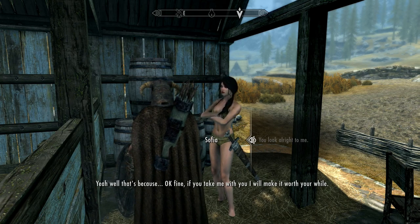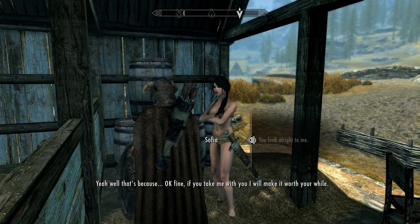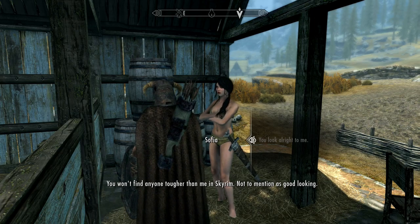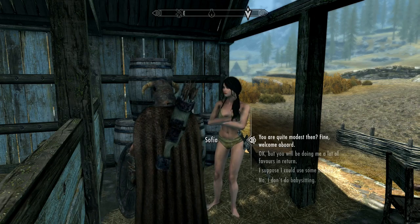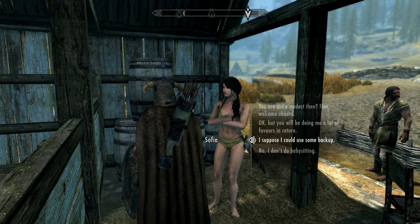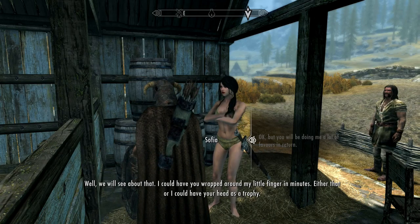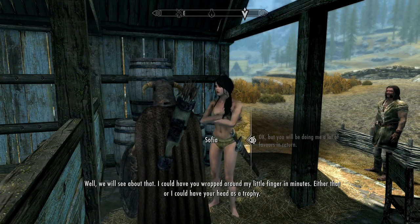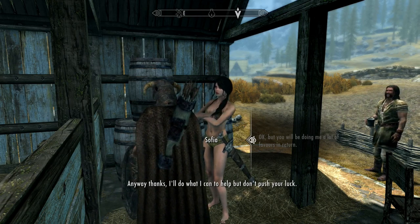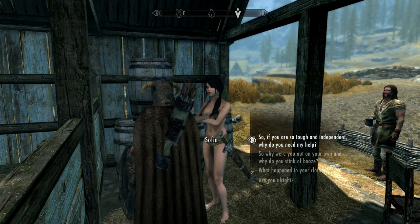She continues: 'If you take me with you, you won't find anyone tougher than me in Skyrim. Not to mention as good looking.' I respond: 'You are quite modest — welcome aboard.' She says: 'You will be doing a lot of favors in return. I could have you wrapped around my little finger in minutes. Either that, or I could have your head as a trophy.' Then she asks: 'If you're a warrior, where's your clothes?'